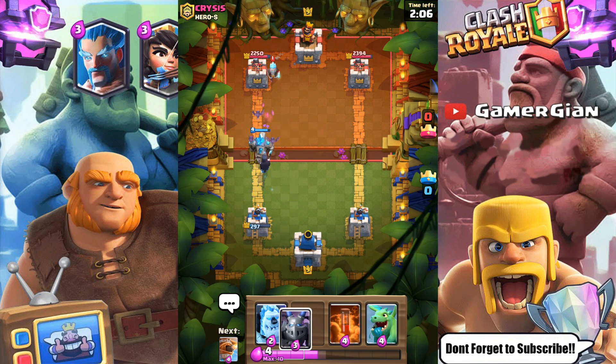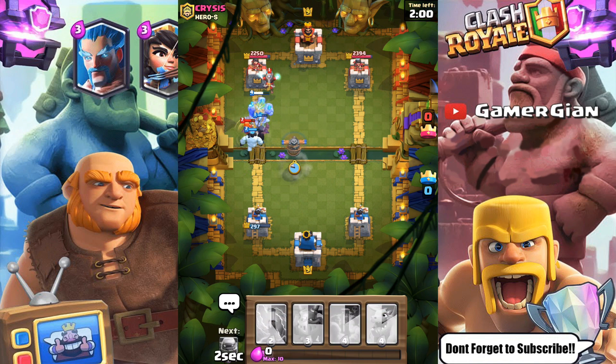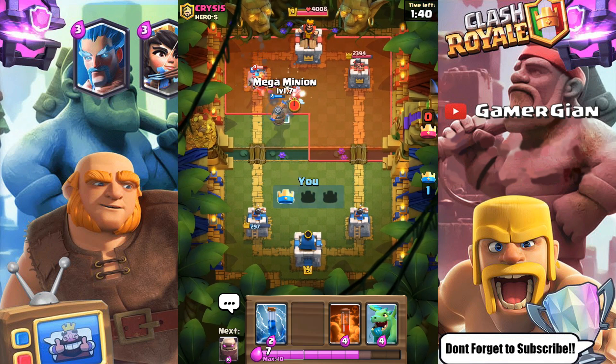I'm gonna go ice golem because I just want to get the flying machine in here — I want to be able to snipe the ice wizard. And that's exactly what's gonna happen right here. He uses the log, takes out the witch, but now I have a golem, ice golem, and the flying machine. That tower should be done — look at the flying machine again guys, locked on. Like I said, once it locks on it's GG — it's ridiculously strong.